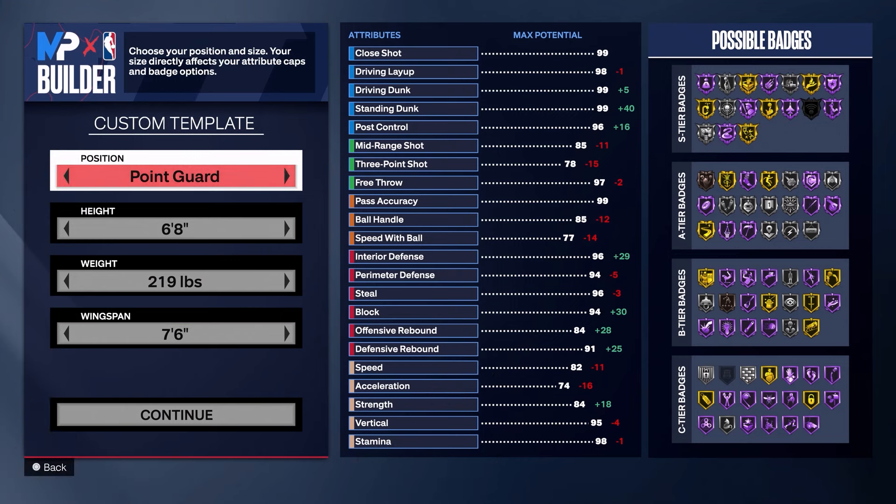What's up YouTube, it's Elijah One Dream and we're back again with another NBA 2K24 build video. Today we are making a point guard — a Magic Johnson/Oscar Robertson type of point guard. As you see on screen, we are six foot eight, which was the same height both Magic and Oscar Robertson were.